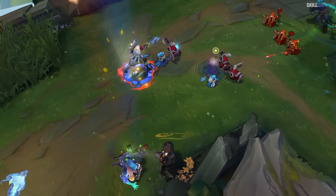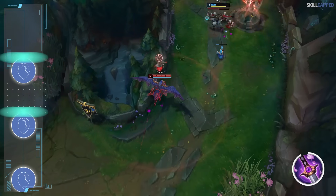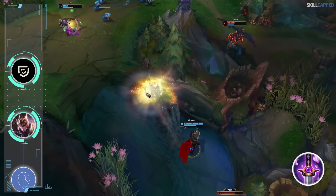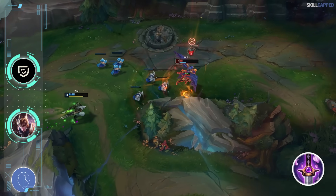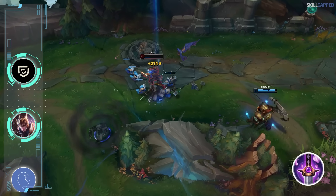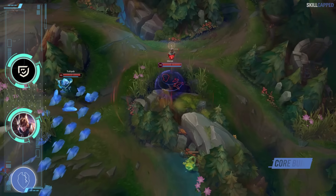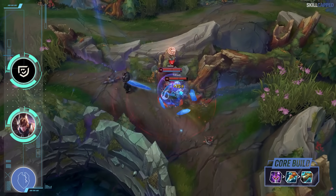Starting things off with a couple top lane builds. A setup really flying under the radar so far is Lethality Quinn. The new Ghostblade is looking like such a broken item and it's even more disgusting on a champion who thrives off roaming like Quinn. You have the movement speed from your ultimate combined with the out of combat movement speed from Ghostblade and the active movement speed, so getting around the map and snowballing has never been easier for Quinn. The reworked Prowler's Claw is going to work really well as your second purchase as its new passive has great synergy with Quinn's kit.